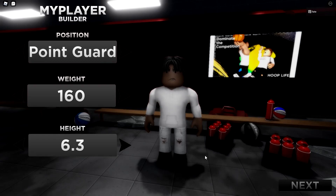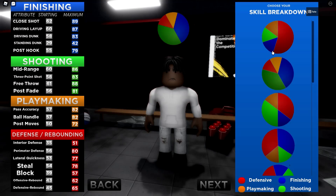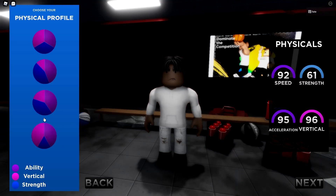Make it six-three, so point guard six-three, and then you're gonna want to do pure red. You can get 99, 99, 96 and after that I like to pick the fastest one.